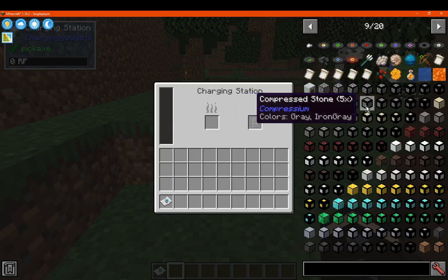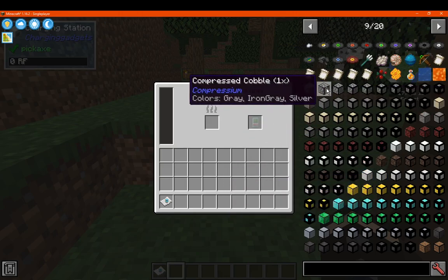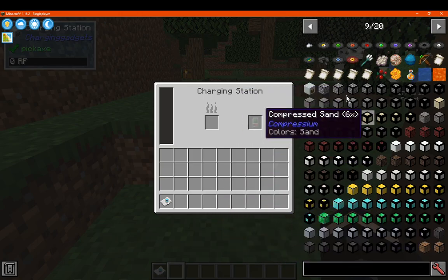Next we have compressium, which adds in compressed versions of different materials. For example, if you have a ton of stone, or netherrack, or other types of resources, then you can compress them even further.